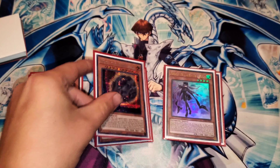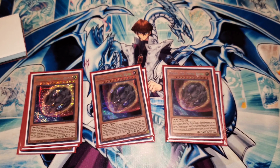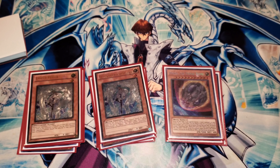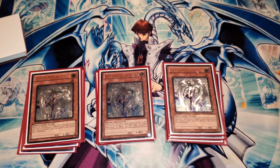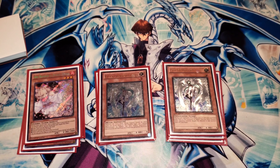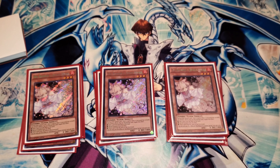Next, for hand traps, I play three Nibiru the Primal Being, because I want to nuke boards forward and control the board. Three Effect Veiler — it's a fantastic hand trap and it does great for the OTK combo, the OG Imperm. Now we play three Ash Blossom because it's probably the most versatile hand trap. I know a lot of people are dropping hand traps right now because of Nobleman or Crossout Designator, but I personally feel that hand traps are needed, especially in this deck.